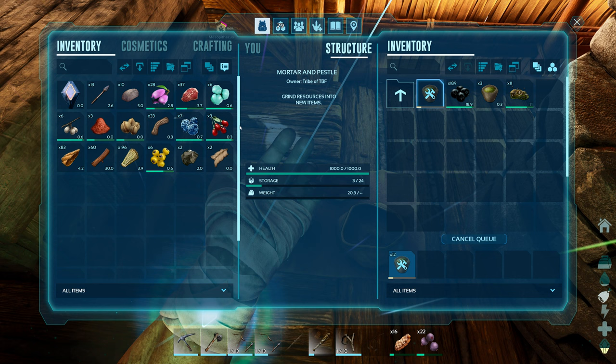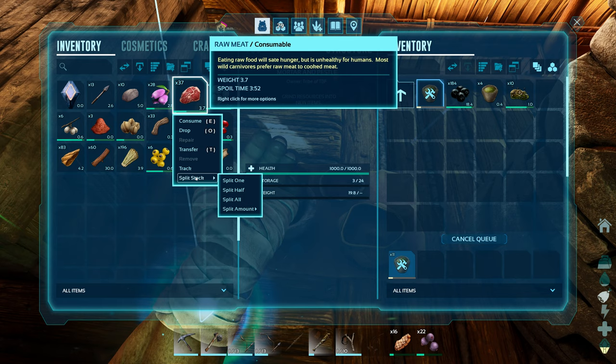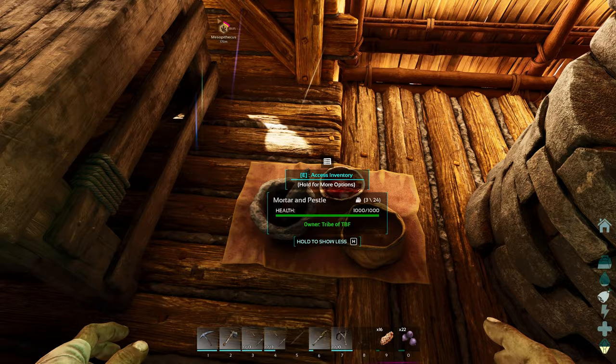We got work to do. Spoil timer is three minutes — we can do this. Let's go ahead and split all. So in about three minutes we'll have a whole lot of meat, and we can turn that into spoiled meat.